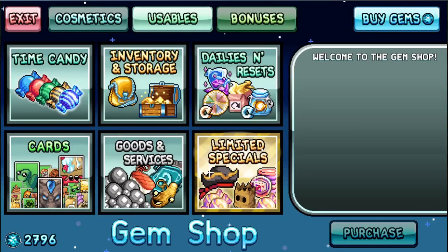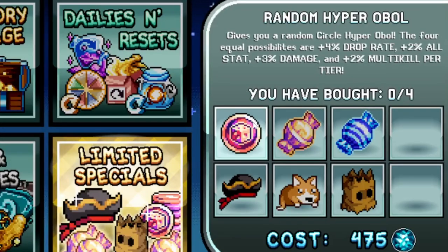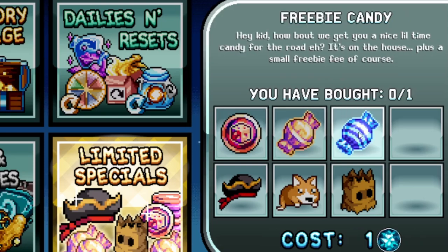Let's check out the gem shop. Random hypo, obo — no thanks. More cosmic candy. Oh, freebie candy — nice! Remember to go here and buy your freebie candy.